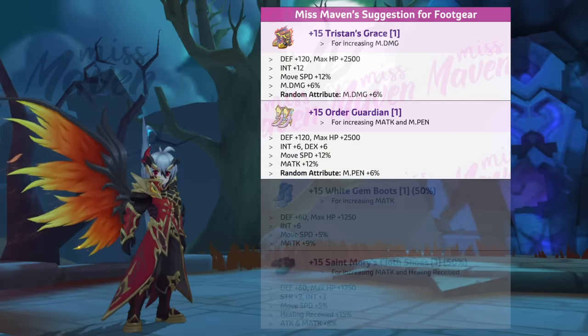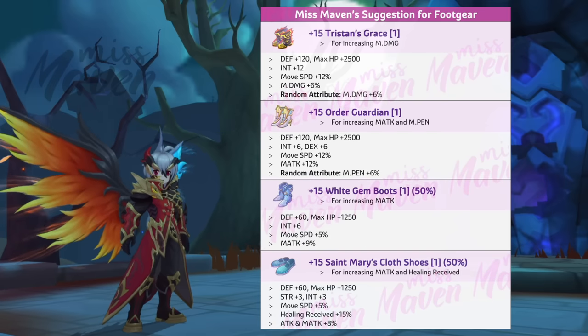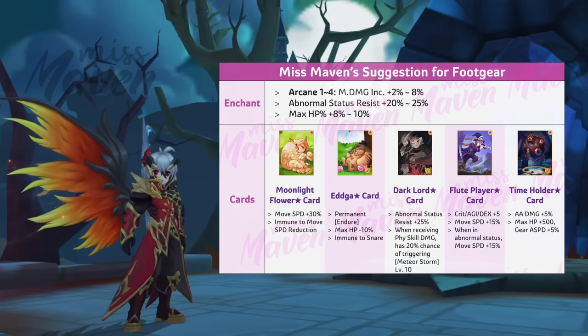For footgear, you may use any of these shoes, but I mainly prefer Tristan's Grace with 6% magic damage as main equipment and White Gem Boots as phantom equipment. Both footgear should be enchanted with Arcane 4 or high status resist and inlaid with Moonlight Flower Star card for higher movement speed or Edga Star card for permanent endure effect.